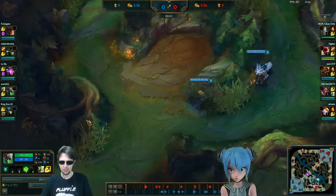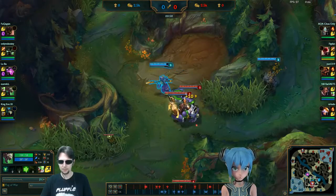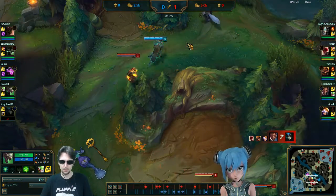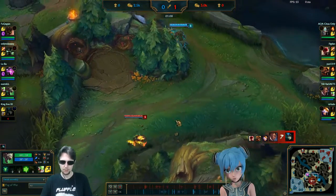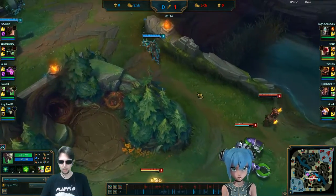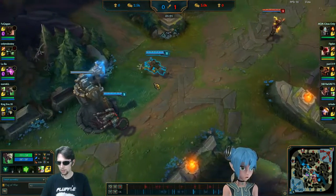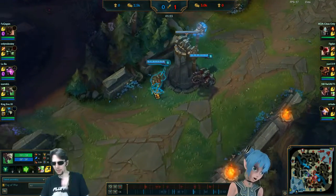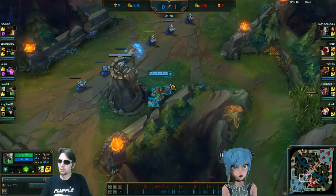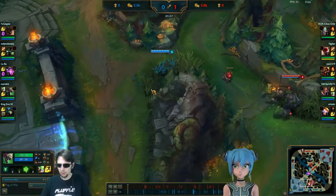Warwick throws down a ward like there's nothing to worry about, but there absolutely is something to worry about - here they all come. They wind up focusing on Nami and do get the pull. I had a slow reaction and shouldn't have run towards them. I actually could have been punished by that. It works out this time, but seeing that the pole is down I was thinking I could get away with it - but this goes back to the previous lesson: just because you can get away with it doesn't mean you should do it.